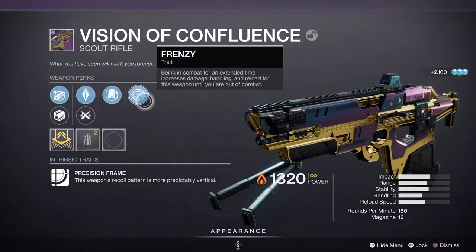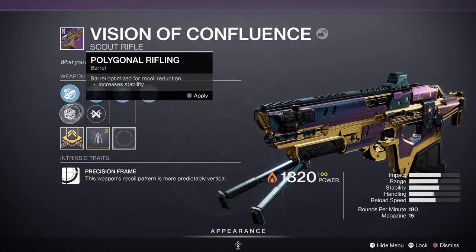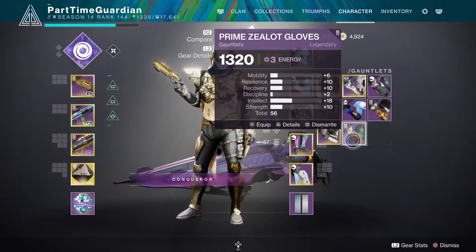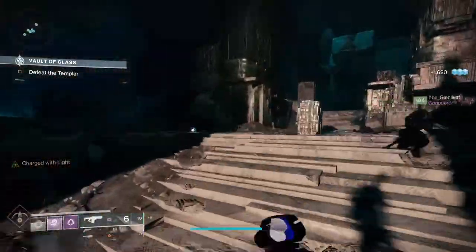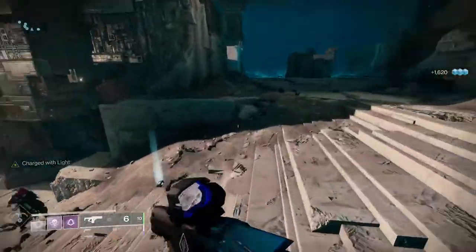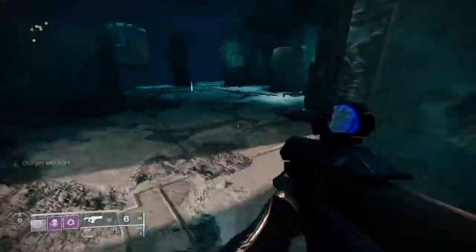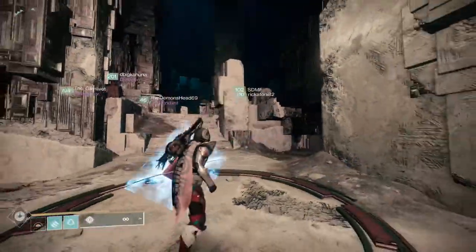You can earn pinnacle rewards from doing three Gambit matches, three Vanguard matches, or four Crucible matches. You can get them from the 100K score Ordeal Nightfall, some dungeon completions, certain levels of Trials wins, the Master Empire Hunt, Exo Challenge, Iron Banner, and other seasonal challenges. The big key is this changes from season to season, but look around your map for things that say pinnacle rewards — those will grant you gear up to 1330. In the first week, try to get all three characters to hard cap, then do your pinnacles.